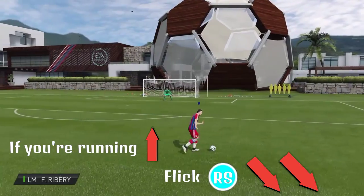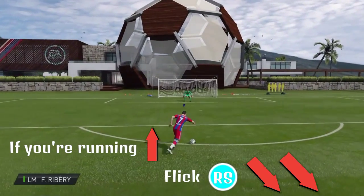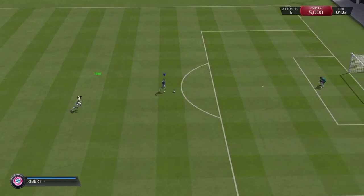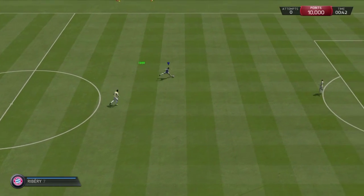This next skill I'm not sure what it's called, but I know it's new to FIFA 15 and it's really overpowered in game. The way you do it is: if you're running forward, you just tap the right thumb stick back twice — left-ish. I'm going to put that up on the screen because I'm really bad at describing it. But here are a few goals and skills I've done with it.